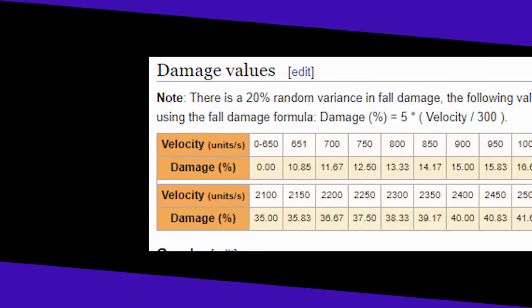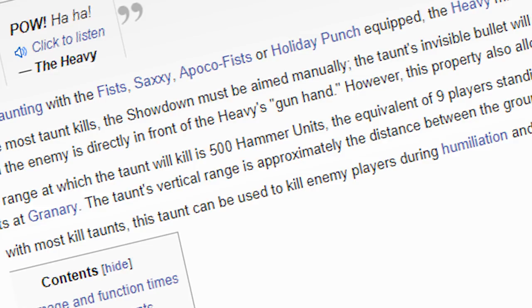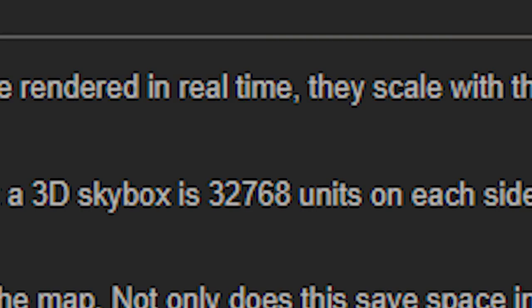What even is a hammer unit? I mean, they're mentioned in TF2 all the time — 48 hammer units, 500 hammer units, 1,200 hammer units... 32,600!